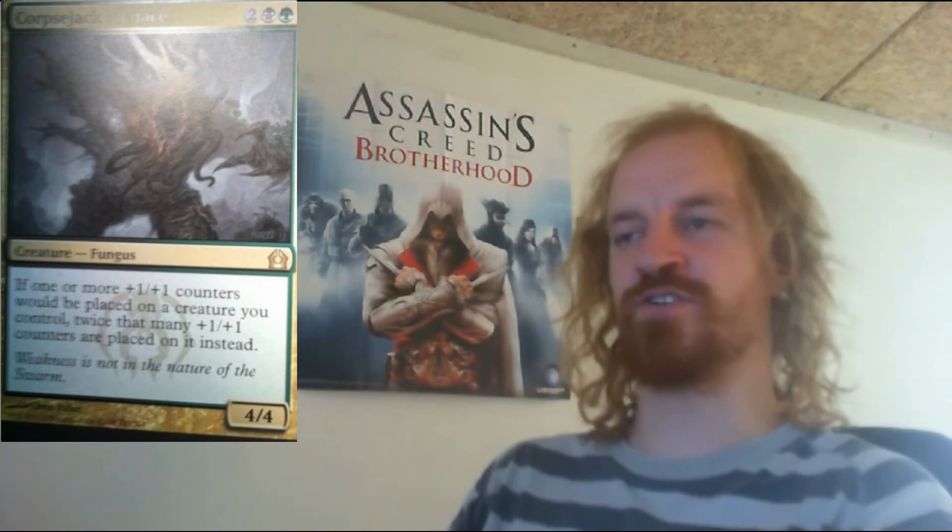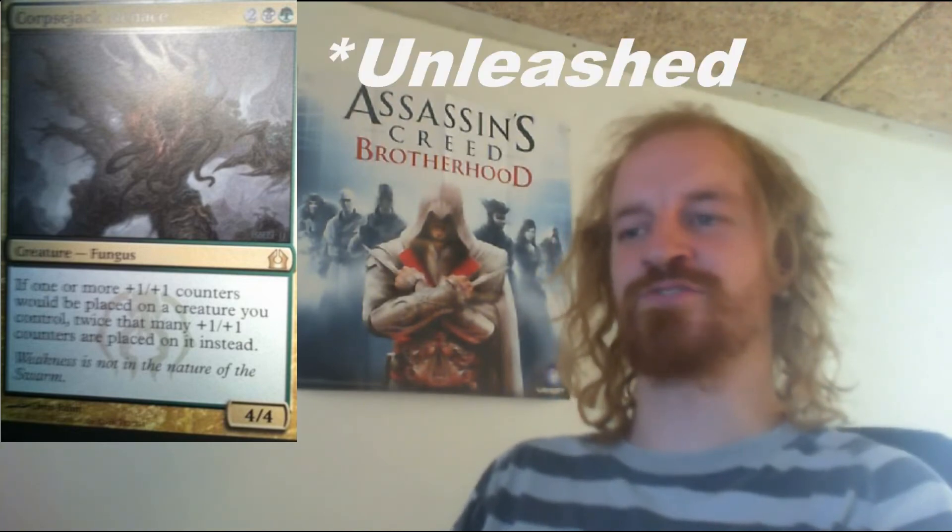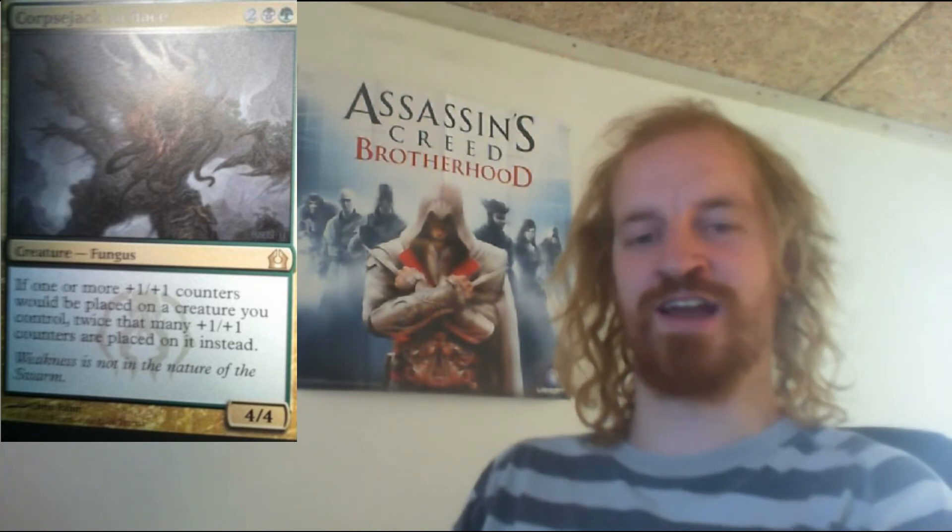Corpsejack Menace is a 4/4 black and green fungus creature which costs you 4 mana to cast. If one or more -1/-1 counters would be placed on a creature you control, twice that many -1/-1 counters are placed instead. This creature is really crazy, especially with the scavenge and populate mechanics. It's going to be really nice to have it in those kinds of decks.